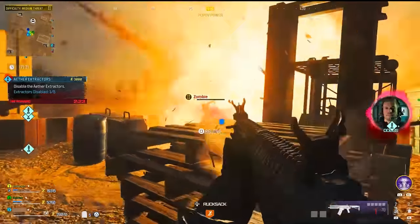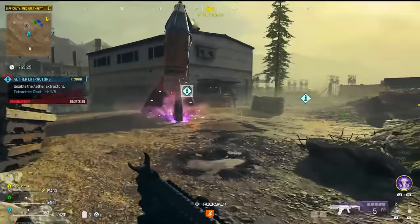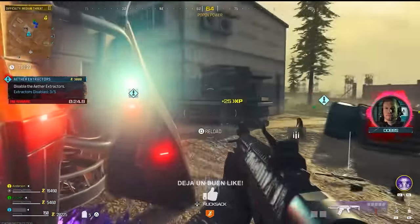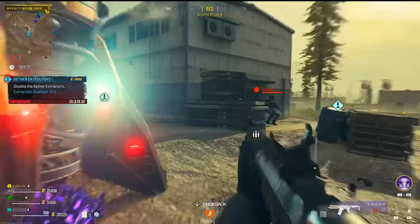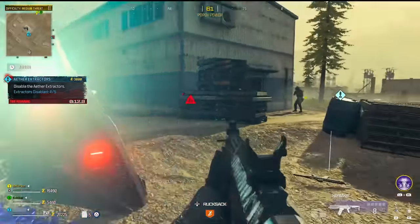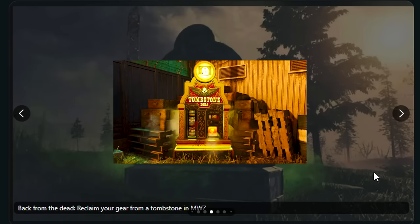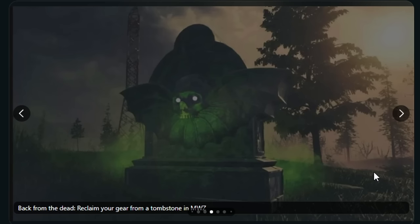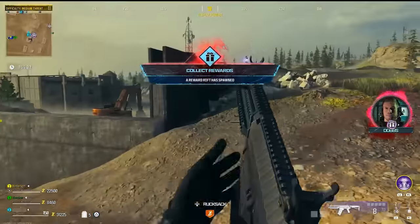Quick Revive reduces health regeneration delay by 50% and reduces the time to revive an ally by 50% — it won't allow self-revives, only faster revives. Speed Cola lets you reload and replate armour faster. Stamina Up increases your run and sprint speed. Tombstone Soda is quite different — on death, you create a Tombstone Stash at that location containing your backpack inventory in the next game, so you can recover your items even without successfully exfilling.